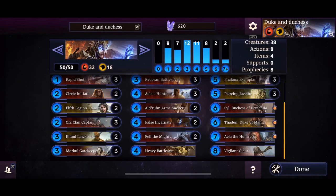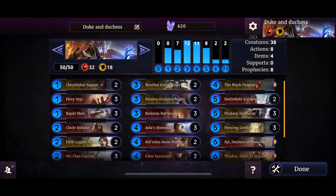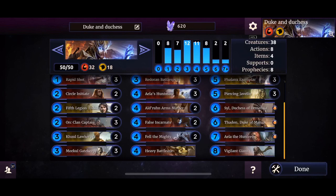At first glance at this build I already see a problem — look at the curve. The curve is all over the place; the majority of creatures are at 4-cost, 3-cost, and 5-cost. As a Crusader you need to take advantage of the opportunities given by the archetype itself. You've got creatures with charge, you've got 5th Legion Trainer. In this build the only charge creatures are Battlefield Scrounger, which gives you an item once it slays, and the 4-cost Alderon Arms Master.